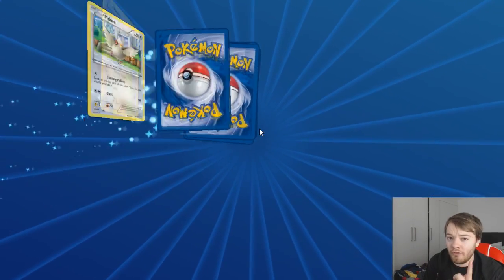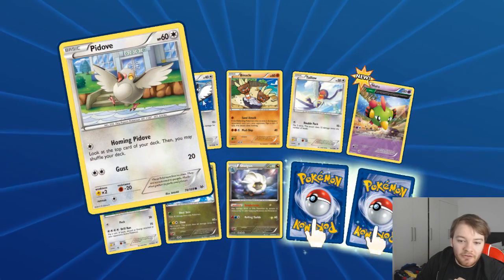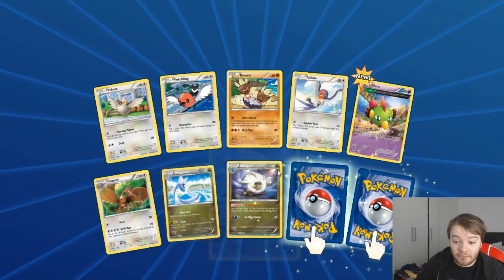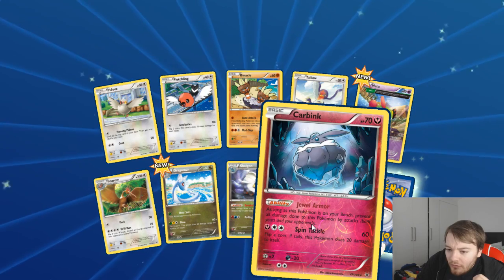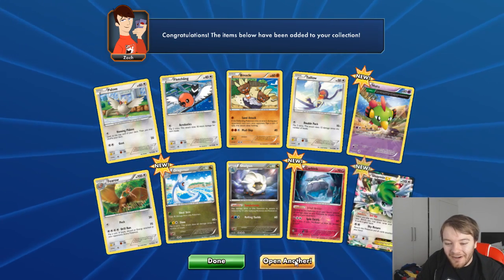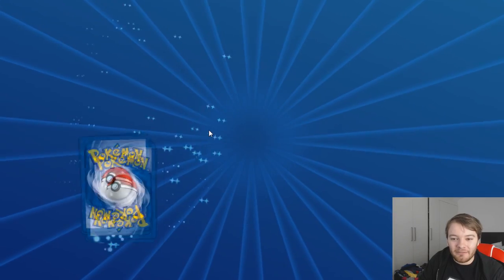Another set - I've got this and then one more. I have Pidove, Fletchling, Taillow, Natu - I've got some of those in real life - Fearow, Dragonair - I've got some of those in real life. I have two rares, it's hiding. Carbink - is that good? It's a Reverse Holo Carbink. Another EX card? What! All right then, that's not bad, I can live with that.